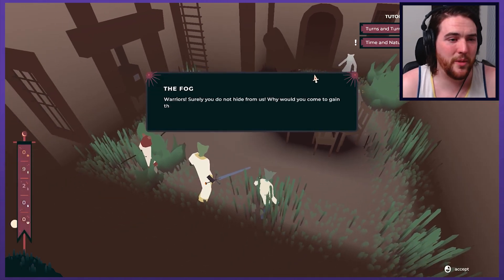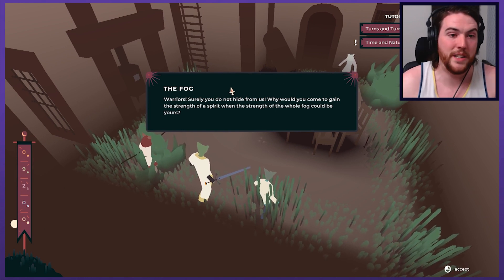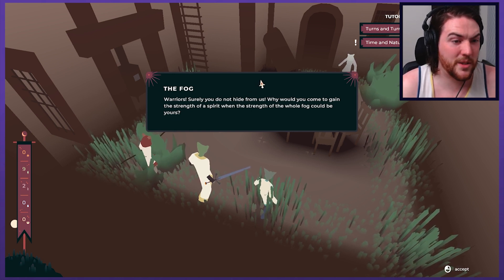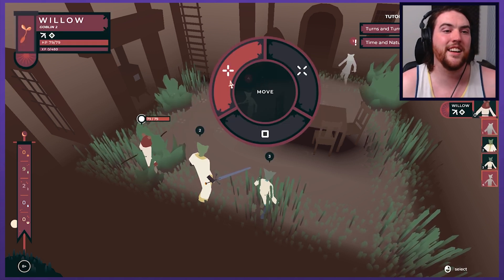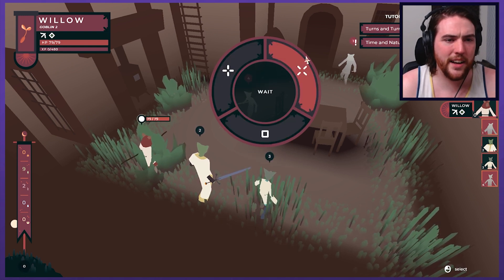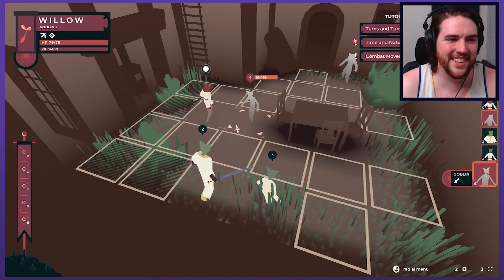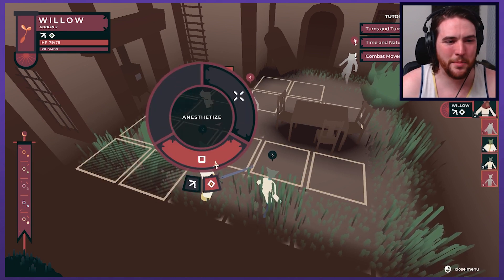So one — he went first. Warriors. These are the fog. The fog are units. 'Surely, you do not hide from us. Why would you come to gain the strength of a spirit when the strength of the whole fog could be yours?' It's like an entire unity thing then. So you can attack, move, wait — you can do them in any order. Weight is quite final. Ranged character — not the best choice, that's fine.